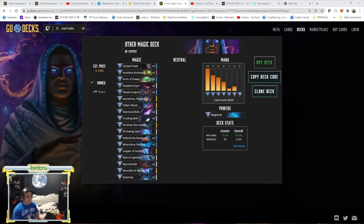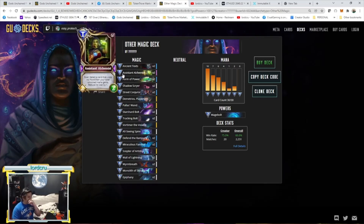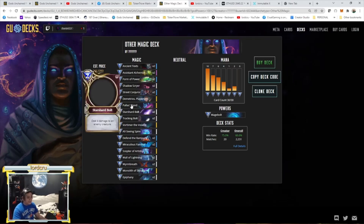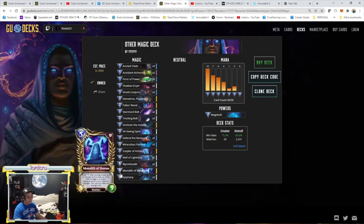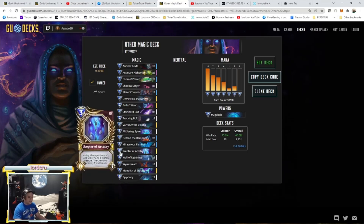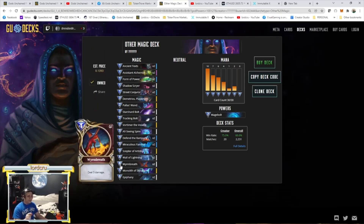For the Spell Boost deck composition, I have Shadow Scryer and Assistant Alchemist for early board presence. I don't run Only Spell Sword. My end game is to use Winbreath, Monolith of Storms, and Epiphany for spell damage, then boost with Sceptre of Artistry, Wall of Lightning, or Street Conjurer. The playstyle: control the board early using spells or creatures, then unleash the big spell boost damage late.